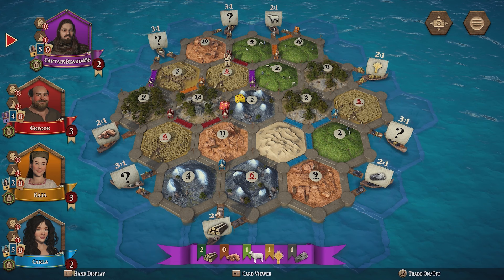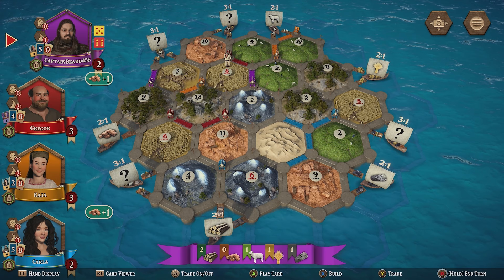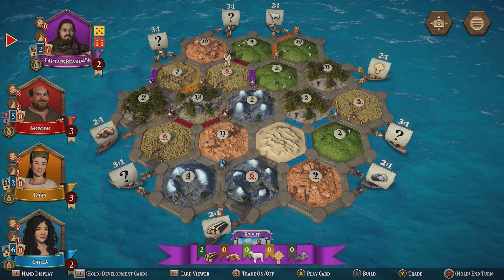I can't play that card until my next turn, so I'm just going to roll. I rolled an 11. I can't do too much, but I can get a development card — I've got my first knight card. The addition of having the helpers in the game adds a very new element to consider. These helpers are really beneficial, because I have the ability to do things I wouldn't normally be able to do.